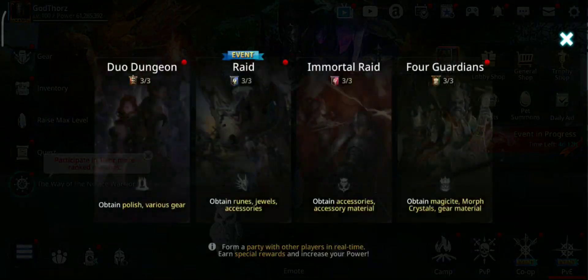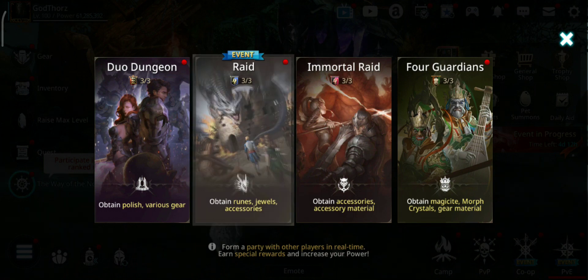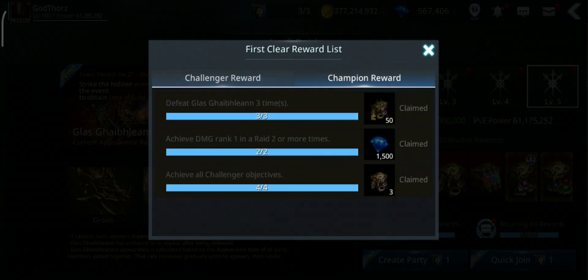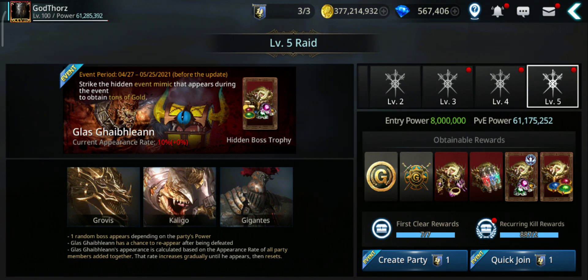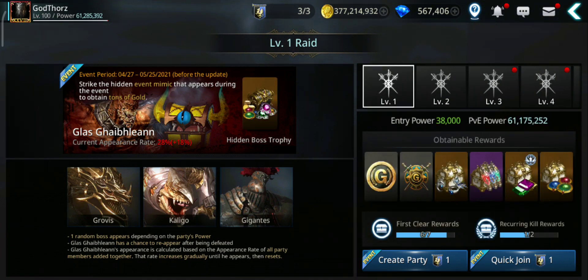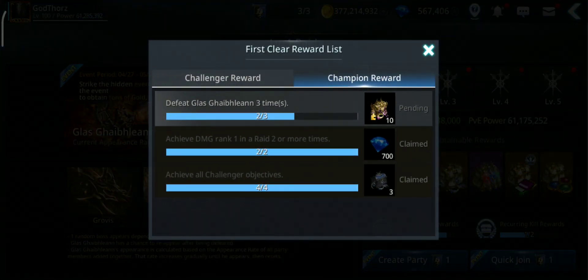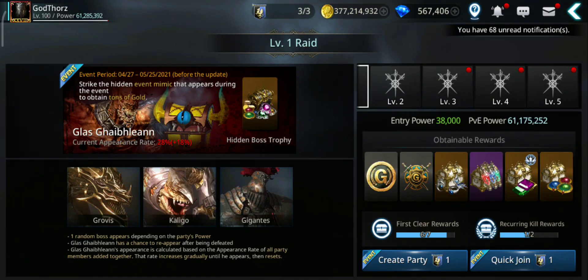Also, don't forget in rides we have the first clear rewards. They give a champion reward and gems for each difficulty. Don't forget to claim these because once they change the update, they will change this too. They will increase the power recommended, the rewards, everything. So they might give us new first clear and champion rewards, and hopefully they have even more gems in there. That will be another chance to get extra gems — same if they do it for the duo dungeons.